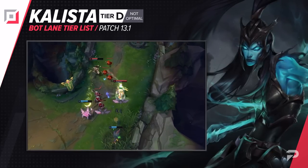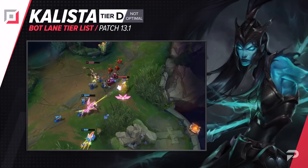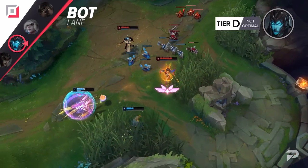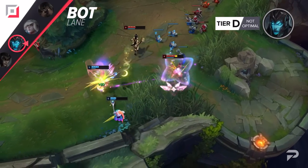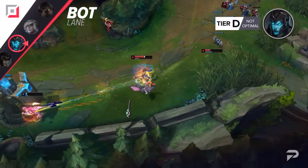We'll be dropping Kalista all the way down to the D tier. There's always the argument that if you play her with an aggro support and Simmering Heart, she can carry. But how often does it actually go that way? There's a reason her win rate is so low. In the middle elos, where we aim our meta videos at, she's just a pretty awful pick.